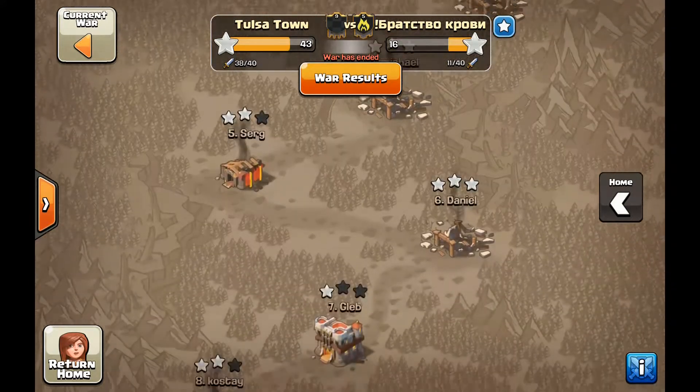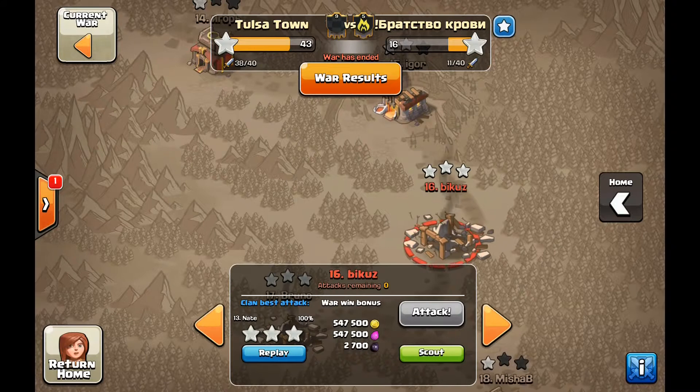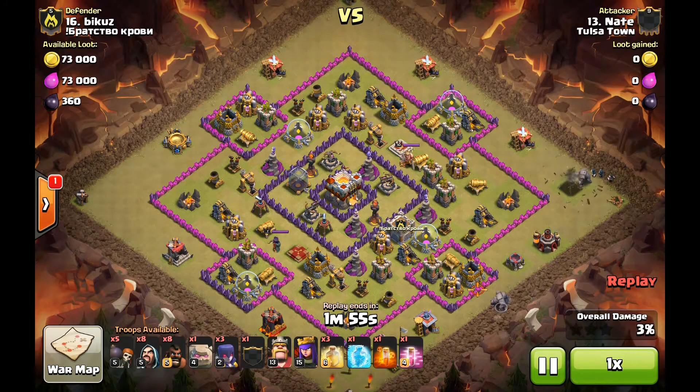I'm going to start the video right off and go down to their number 16, attack from R13 number 8 vs Baikus. This is actually a stoned GoHoWiWi and this is a really good plan. He's going to start over here on the right on that Eagle Artillery. These aren't going to be the toughest bases, but with low level heroes you're not going to be able to take out a max base — it's just not going to happen.